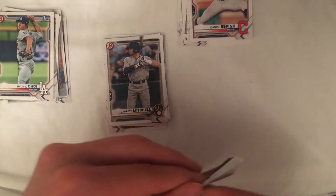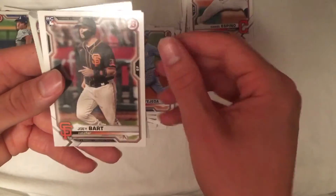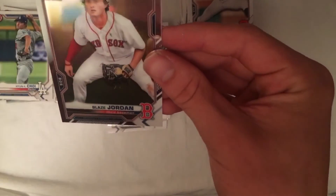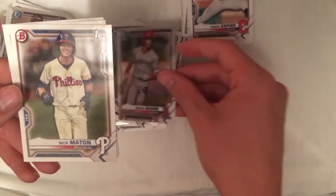That leads us to our last pack, where hopefully a parallel awaits us — that's the only thing I could still ask for. I don't see one just looking at the sides real quick, but it's kind of hard to tell. Gerrit Cole, Austin Meadows, Bubich, Tyler Stevenson, Anderson Tejada, Joey Bart, Nate Pearson — and there we go, there is a Blaze Jordan First Bowman Chrome card! That right there is about almost as good as it gets. I guess the Austin Martin is the only other one that, as of now, holds more value. And then Nick Maton first — he is a really high prospect.